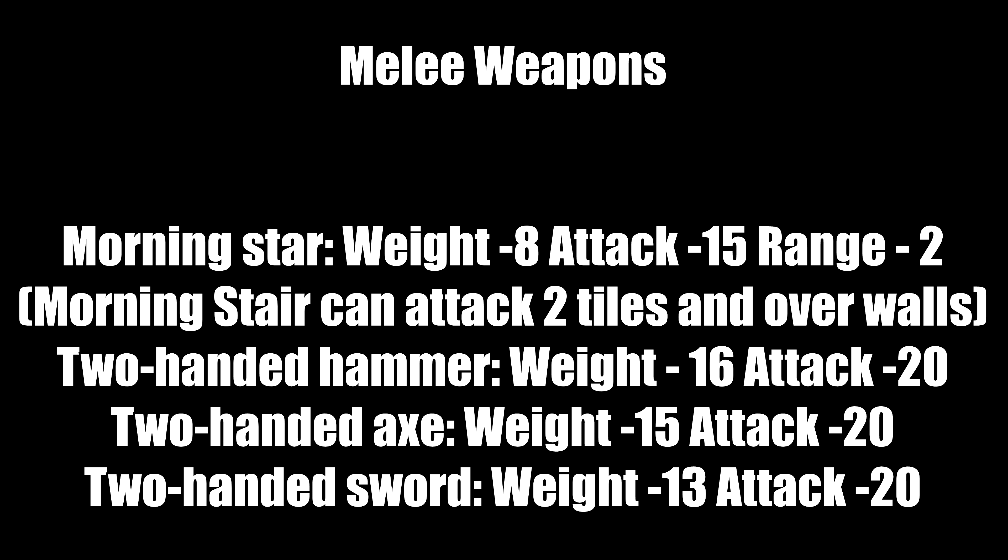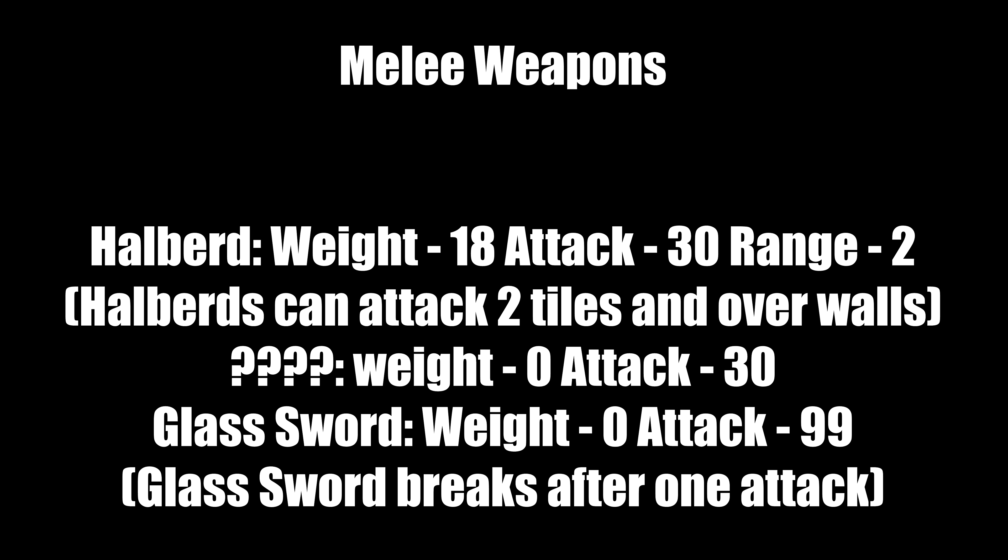Maces are blunt weapons weighing 7, attack 15. Long sword weighs 9, attack 15. Morning star is a blunt weapon weighing 8, attack 15, range 2 — it can attack two tiles and over walls, very useful for grinding. Two-handed hammer is blunt, weight 16, attack 20. Two-handed axe weighs 15, attack 20. Two-handed sword weighs 13, attack 20. Halberds weigh 18, attack 30, range 2, and can attack two tiles and over walls. The mysterious weapon weighs 0, attack 30. The glass sword weighs 0, attack 99, but breaks after one attack.